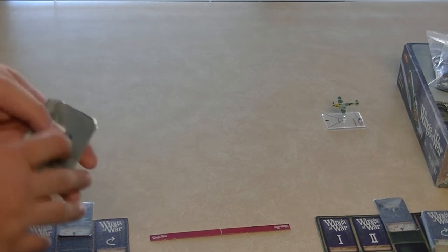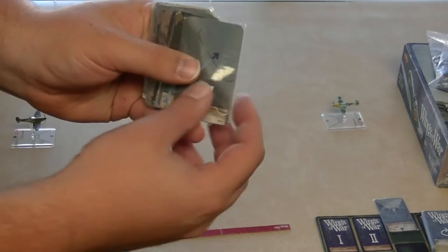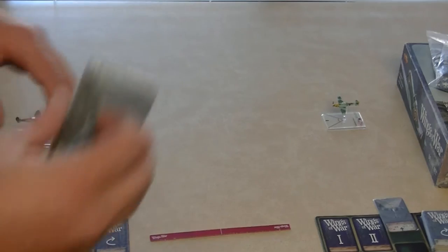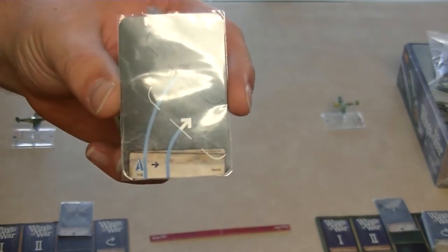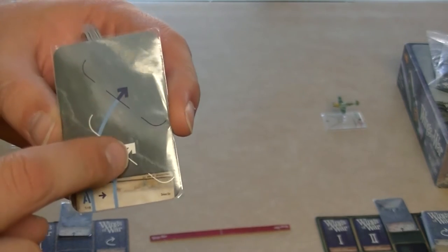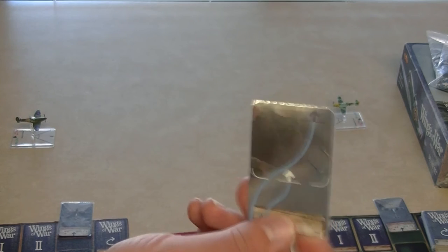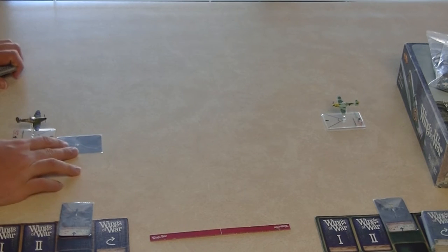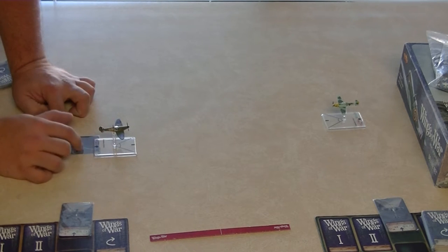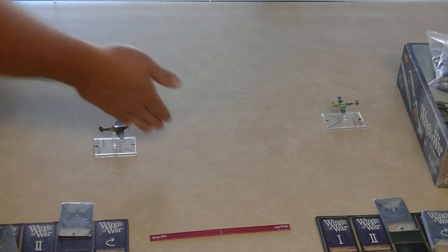This game happens simultaneously — everybody plans at the same time, everybody moves at the same time, and everyone fires at the same time. Each player looks through their maneuver deck to determine where they want to move. On each card you have a dash, which is where the front of your plane starts, and an arrow, which is where the back of your plane finishes. You line up the dash with the front of the plane, physically move the plane so that the arrow is over the arrow on the card, hold the platform steady, and remove the card. Now that plane has just moved.